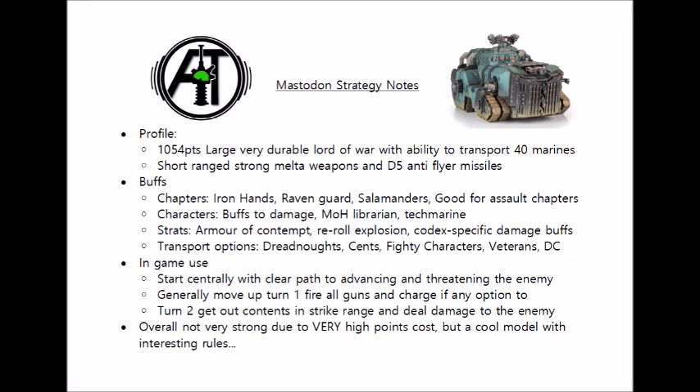In terms of character support, obviously any captain, chapter master, or lieutenant auras will all be great for increased damage output, as will chaplain litanies, such as the plus 1 to hit litany, which can certainly help out with that skyreaper missile array being able to hit more accurately against non-flyers. Any codex-specific psychic powers could be handy — Might of Heroes could again get it up to toughness 10, which could be a big deal if you're facing a lot of lascannons. Being a vehicle, tech marines or the Master of the Forge can also heal the thing, stacking up to an extra 3 wounds on it per turn. It might also be more useful as a transport for characters to hide in, getting some very fighty characters considerably closer to enemy lines.